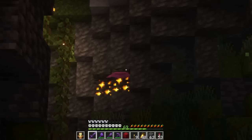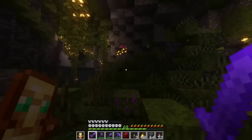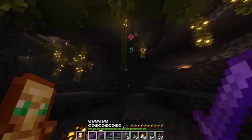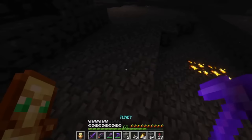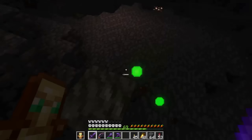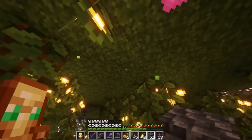Immediately, right off the bat, we have another spore blossom. You are mine, sir — thank you very much. Running around in the cave — we have two right here. Ooh, we have a baby zombie coming up too. You're not going to get me! That bat just scared me a little bit — I saw it out of the corner of my eye and my right hand just twitched. And we also have some diamonds.